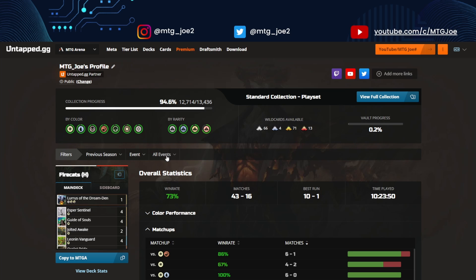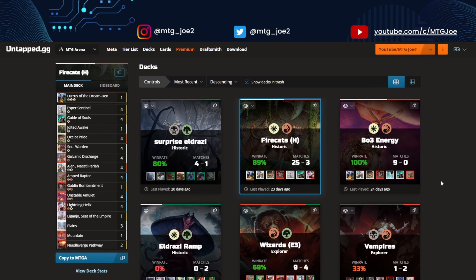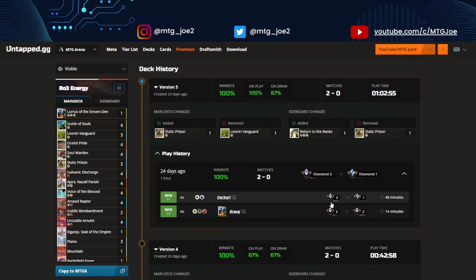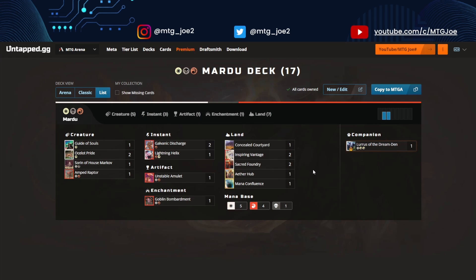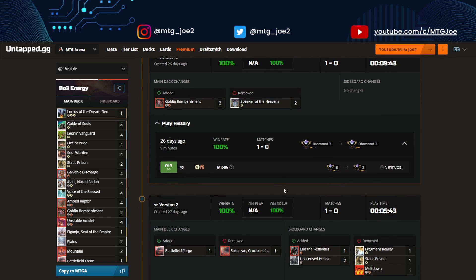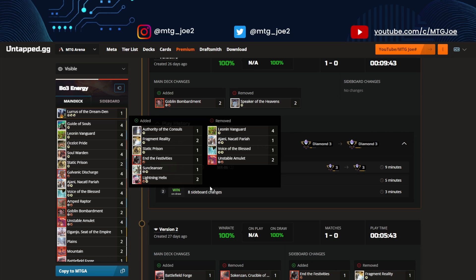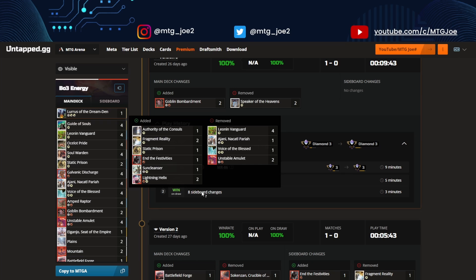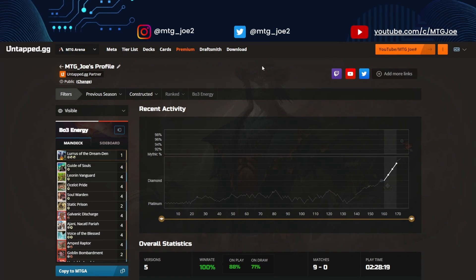One other cool thing I want to show for those constructed players. If you head over to constructed and pick a deck — say this best-of-three energy deck — I'm nine and oh with this deck. You can see against various types of decks. You can check after the game what cards your opponent showed through the game itself. You're also able to see in best-of-three decks the sideboard changes — what you sideboarded in and what you sideboarded out. So if you want to see over time, against a particular matchup, hey, this deck did pretty well or this didn't — say my Boros mirror, what did I do? I brought in these cards, I took these cards out. Let's see how that went overall in terms of strategy.